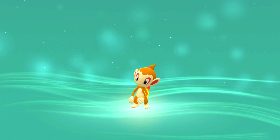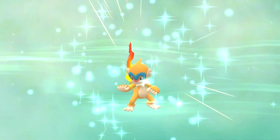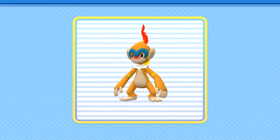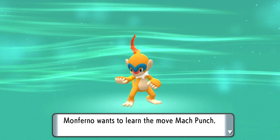Ideally when you're taking on the first gym you want your Pokemon to be around level 14, whether you've got Turtwig, Chimchar, or Piplup. So having Monferno at level 14 is ideal. On top of that, it will also get same-type attack bonus on the fighting moves, meaning its fighting moves will do more damage naturally. And as you can see here, we've just got our Monferno and it will learn Mach Punch.